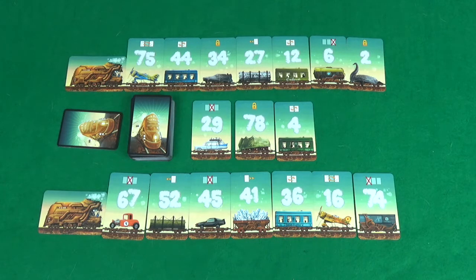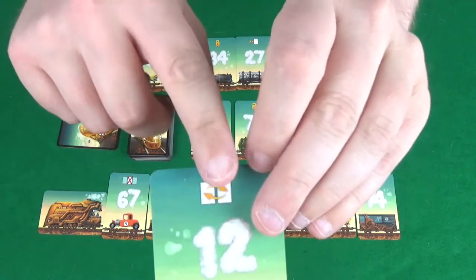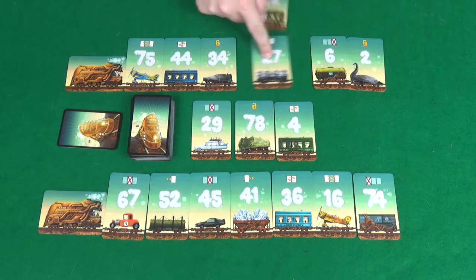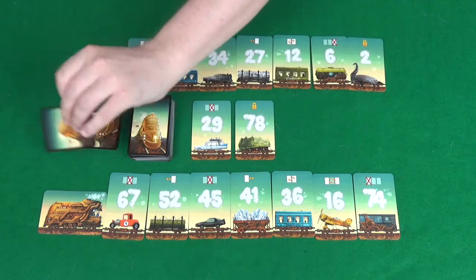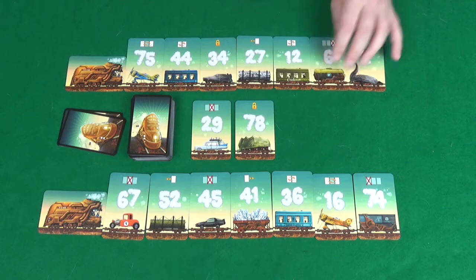So what do these cards do? Well, let's start with the simpler ones. Here we have a power that if you used would allow you to swap two adjacent cards. But of course, if you use that power, that then goes to the discards and the power's gone — it can't be used by someone else.